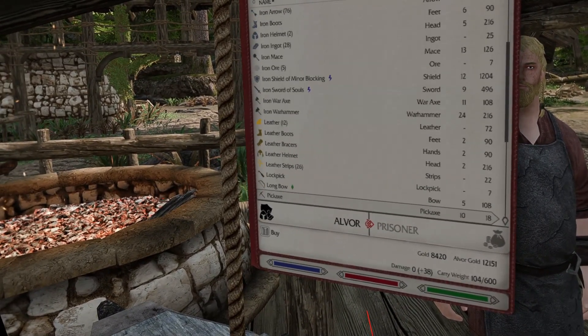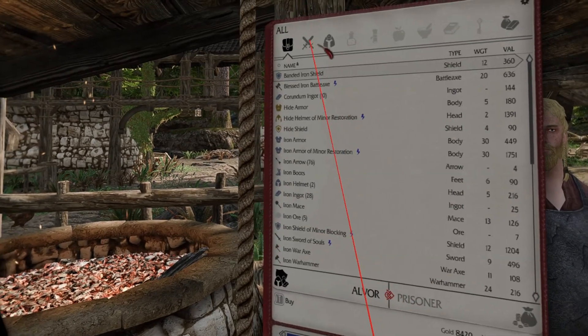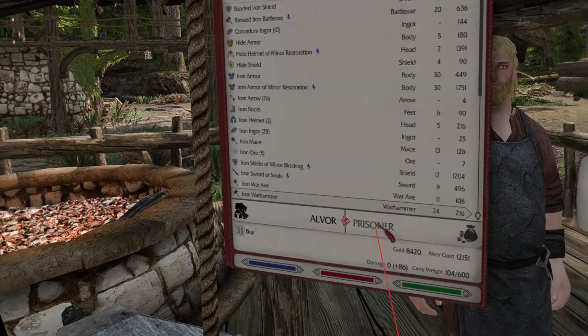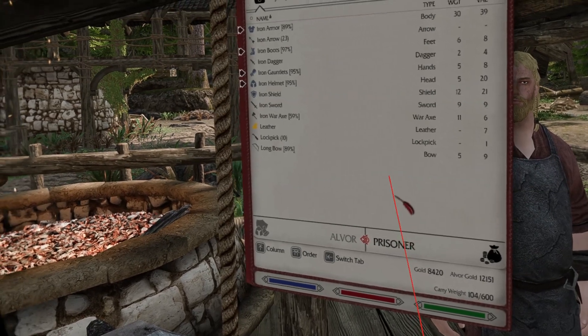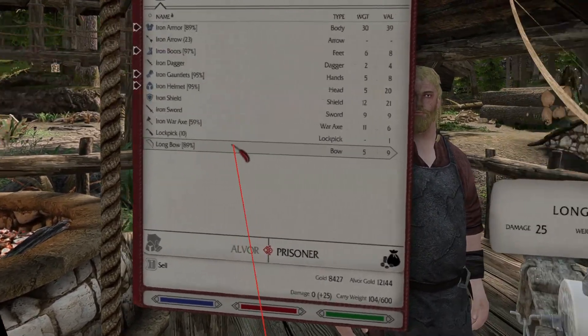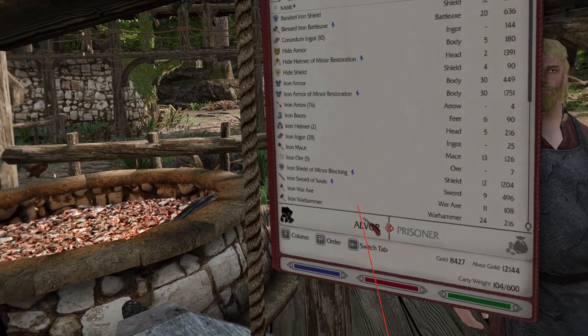And if you point below the menu, you revert to normal item changing. In container and barter menus, you can easily switch to the other side by clicking the name of the other container. As you can see, using the barter menu like this is very easy.